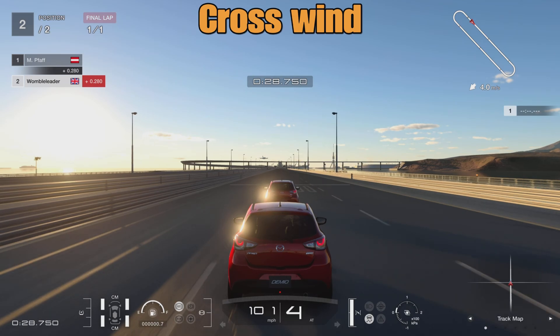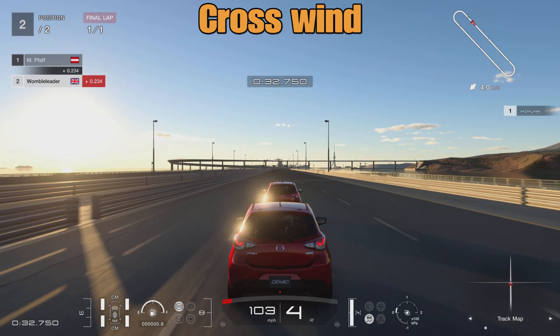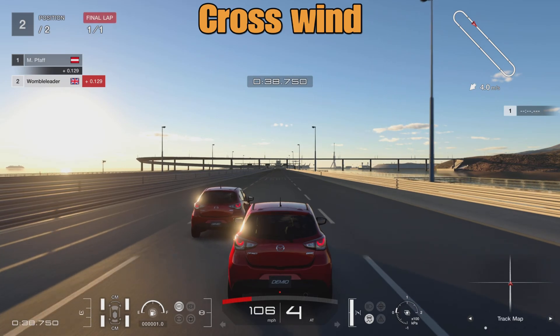The first test is with a crosswind. You can see we have a four meters per second crosswind coming in from the left-hand side of the car, and this appears to have quite a substantial effect on the slipstream. As we close up with our AI car and pull out from the slipstream...